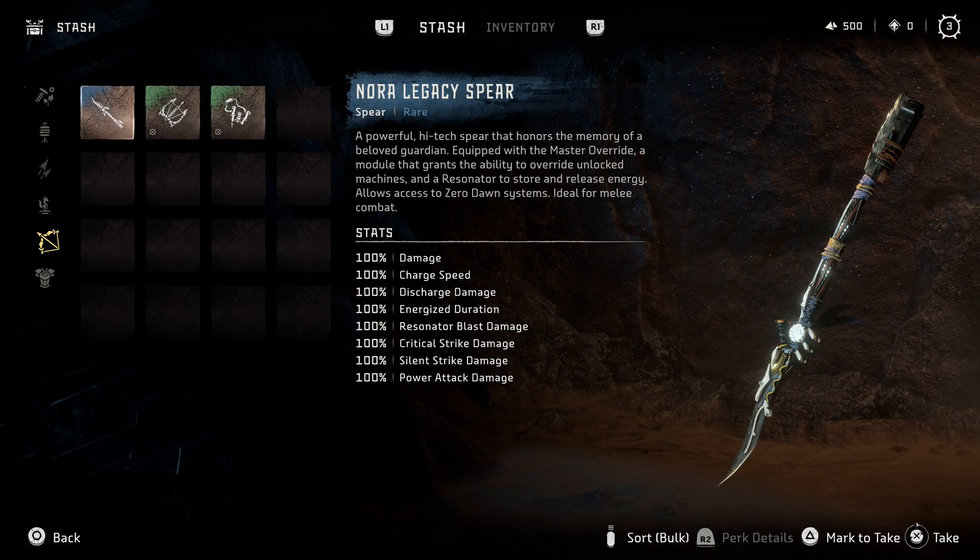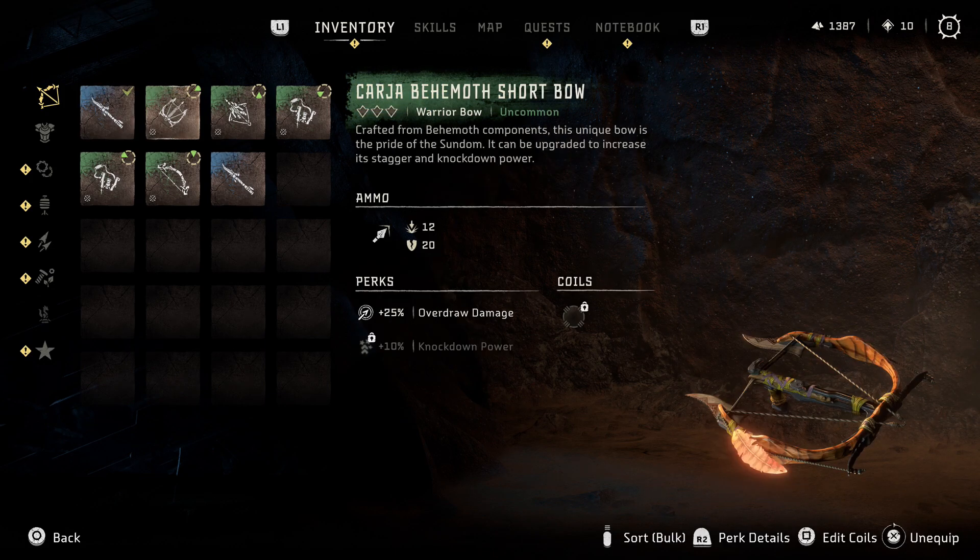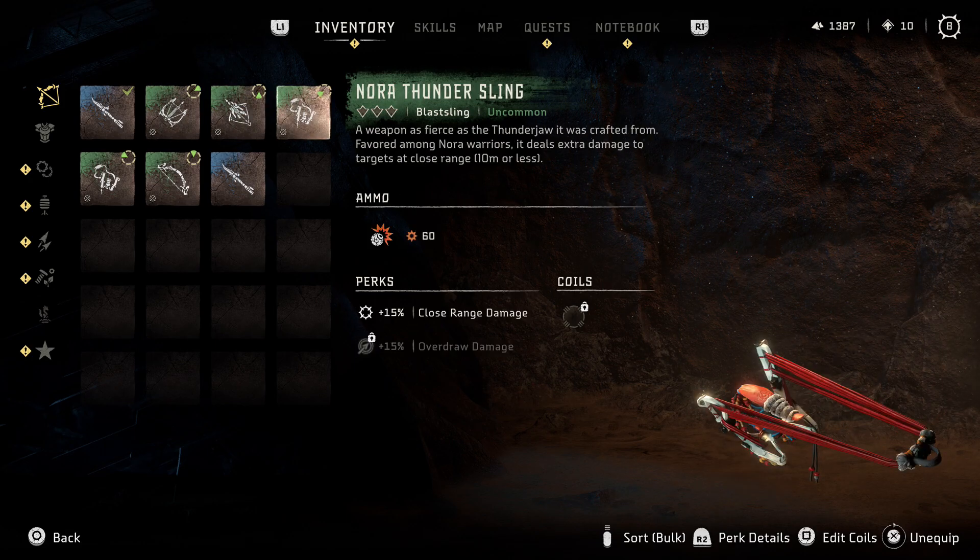The weapons are honestly not that great. I didn't even really use them, just because the Nora Legacy spear that you get for pre-ordering is basically the same spear you start with, just with a slightly different look to it. And then the Karja Behemoth shortbow I just didn't really have a use for and find the regular starting bow to be a lot more useful. The Nora Thunder Sling is pretty dope though, and you won't really have that type of weapon for a bit, so it's a nice little starting weapon.